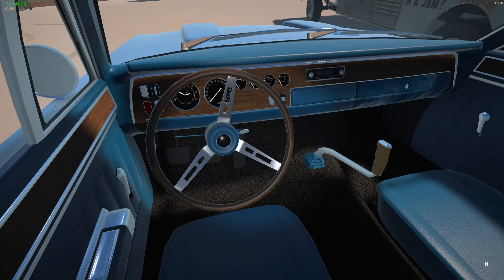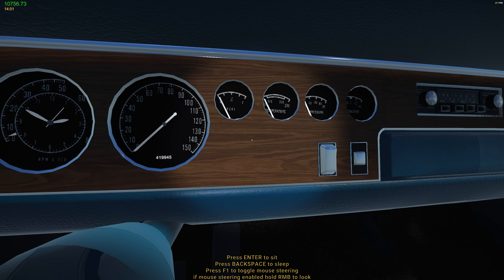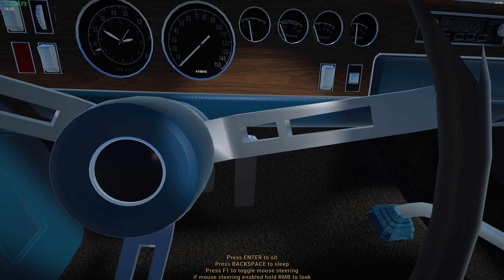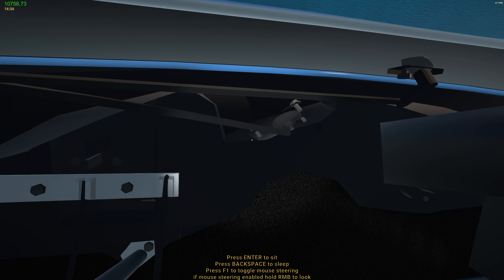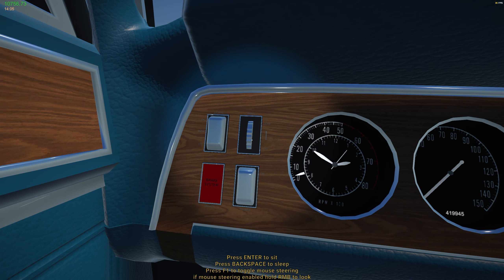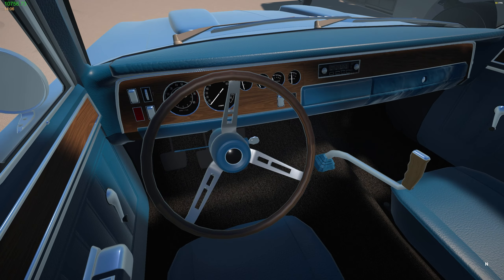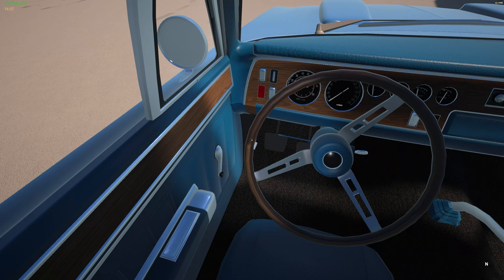Look at all the gauges - watch the alternator, the fuel gauge changed, and I think the oil pressure gauge moves as well. It's really cool. Here's the lights - interior lights plus exterior lights. Where's the brake on this thing? Oh it's over there. We do have a flat tire - I should have replaced it.